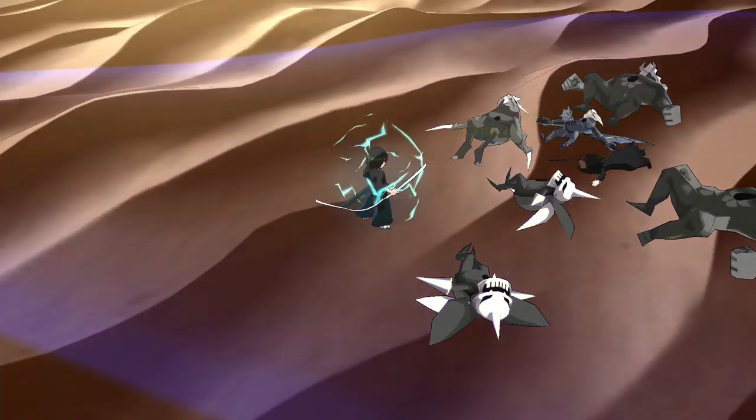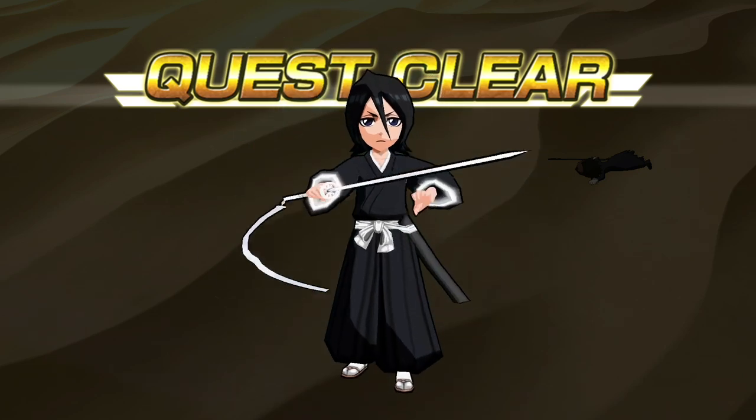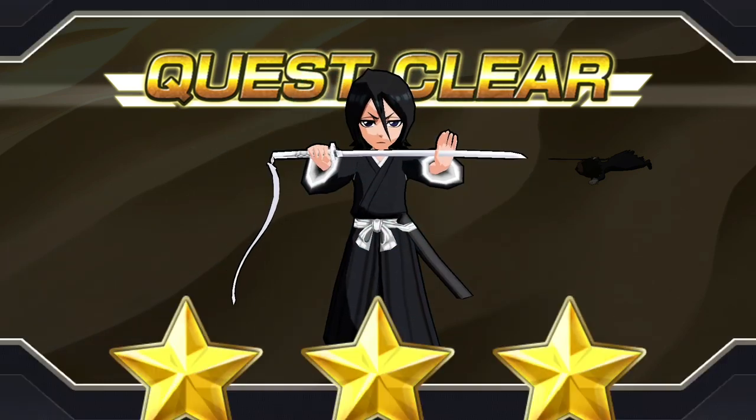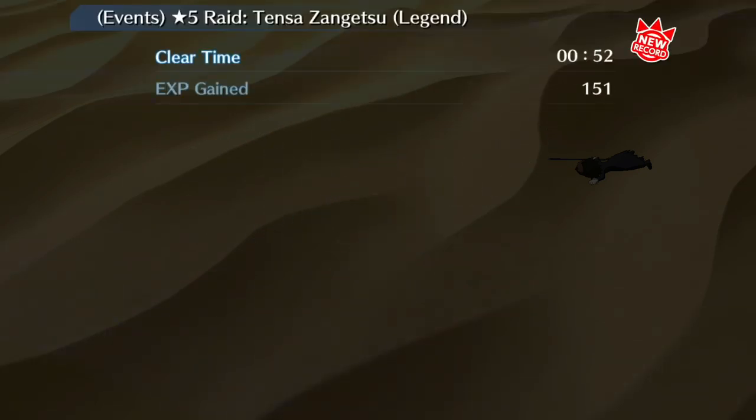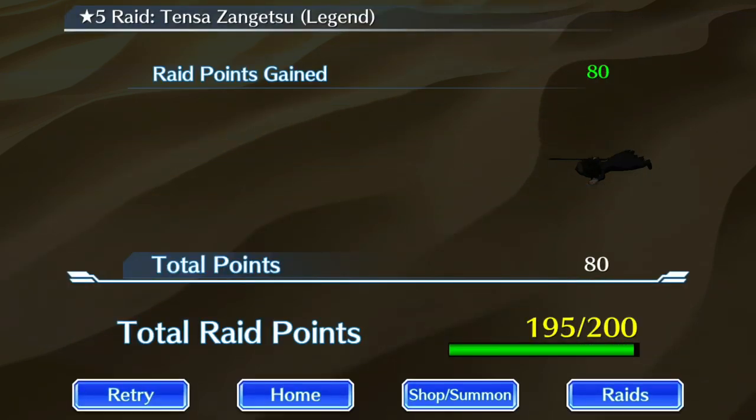We were able to one-shot the boss right there with the Senkaisen link — that's pretty much what you'd expect. That's what I mean when I say it's the best link in the game. 52 seconds — that's our strongest clear time right now.